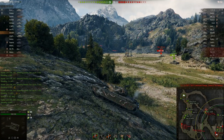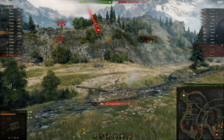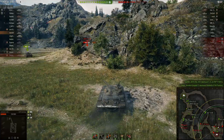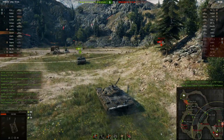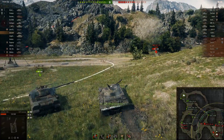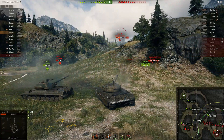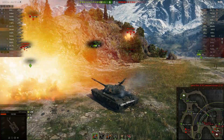As we do that, I notice the WZ-111 1-4. We spot the Borsig has gone up to the top and taken a shot. I spin right around and take a hit from the WZ-111 1-4 as well — that's the tier 9 Chinese tank. We'll just see if we can back up the T-10 on the 1-4 and do some damage to him as well. We take a fairly quick shot so you can see the gun characteristics. It's got a fairly long reload time — about 12 seconds, just over 12 seconds.